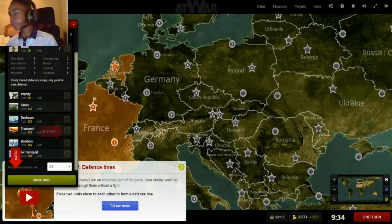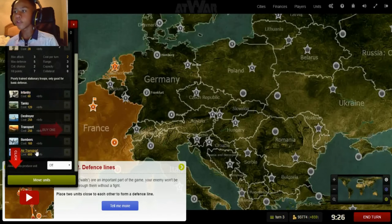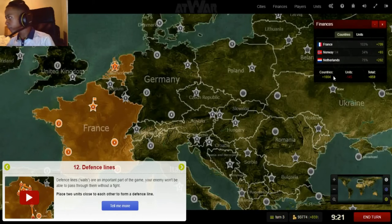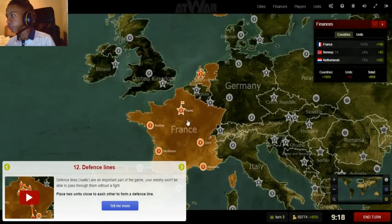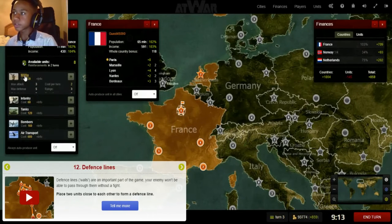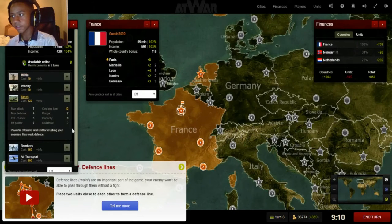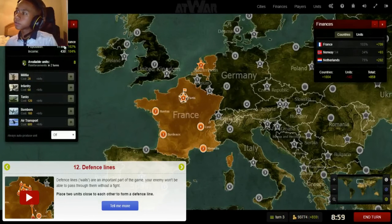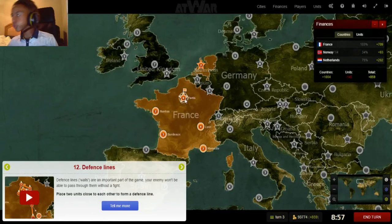The maintenance cost is the unit cost divided by 10. So the cost per turn will be 2, or for infantry it'll be 6, or for an air transport it'll be 60. As you can also see, we have cities that generate money for the economy. Collateral: if you have a unit with collateral — let's go to tanks because they have a collateral of 2 — you'll do a certain amount of damage to the population and income.